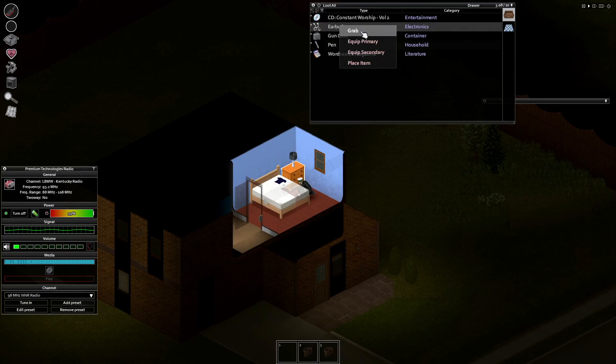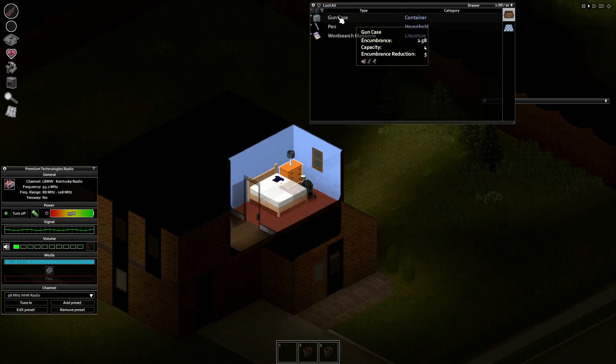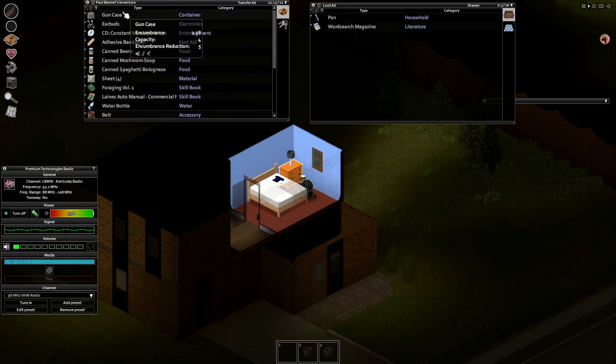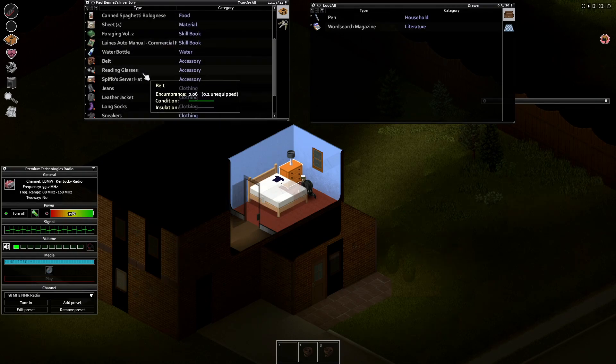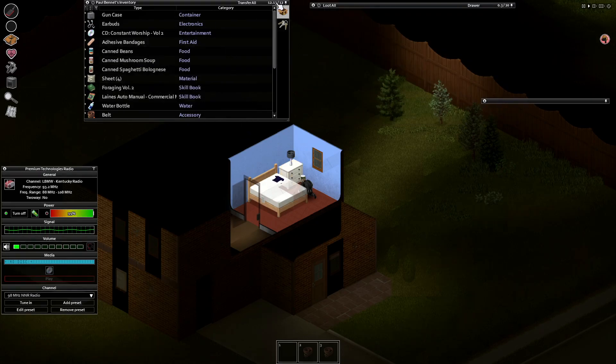Adhesive bandages — gotta grab this. Hairspray, plunger. Closing the curtains over here. We won't have any vision. Empty t-shirt for some reason. Earbuds and a gun case — whoa, okay. So now I'm facing a dilemma. We are at 0.13 over — this is 0.8, 0.8. I guess I'm gonna have to drink. Put container in the drawer — why? Maybe it's because I have it opened. Disable auto drink, enable auto drink — I am so confused.